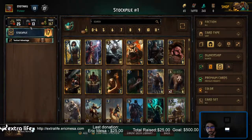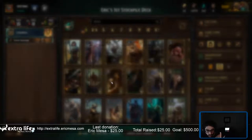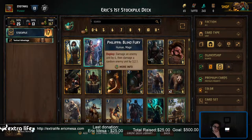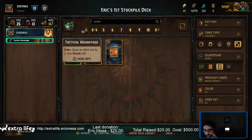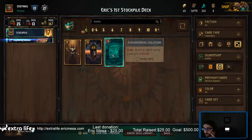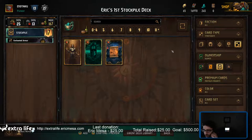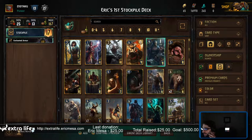Build a deck — first stockpile deck. This revolves around being able to give things charges. I want a lot of charge-related cards. Let's start with our stratagem: tactical advantage — boost by 5, boost a unit in your hand by 3, boost an ally unit by 3 and give it your shield. This one could be very useful with that girl card that does something with adjacent units. Definitely gonna drop that one in there.